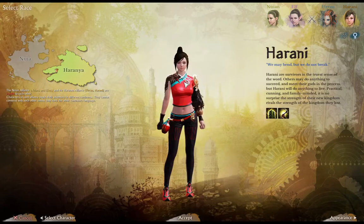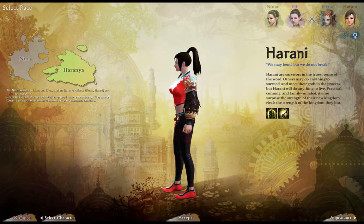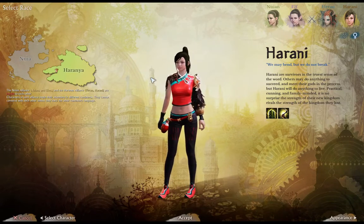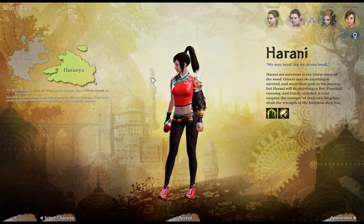And then you have these which look kind of small, shorter than the humanoid ones. Which one do I want to go with? What are these factions like? They're survivors in the truest sense of the word. Others may do anything to succeed, but they will do anything to live. Practical, cunning, and family-minded. It is no surprise the strength of their new kingdom rivals the strength of the kingdom they lost.